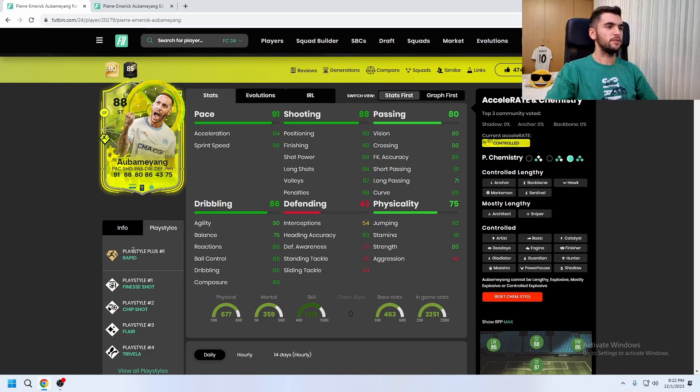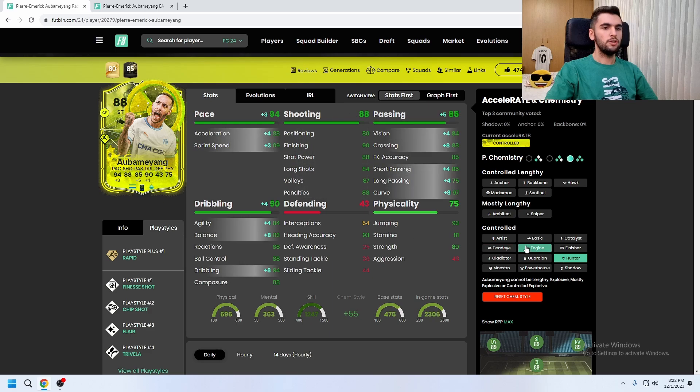He has the same play styles but I see that they made the rapid play style plus now. His stats look good — good pace and shooting. I'm going to give him a hunter chemistry style to see how he performs in game. If he needs agility and balance boost, you can give him an engine if you don't care about his shooting stats.